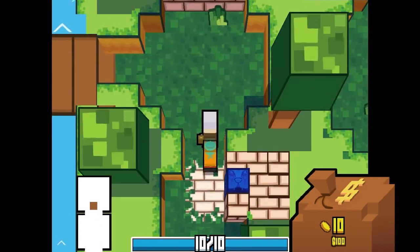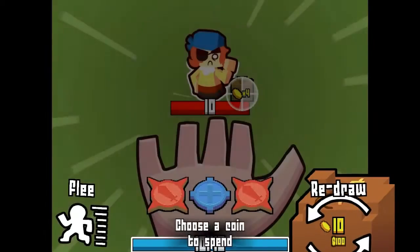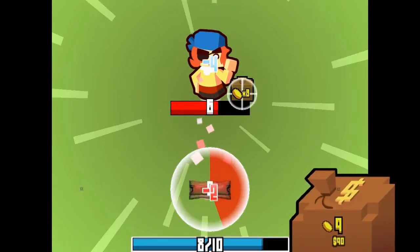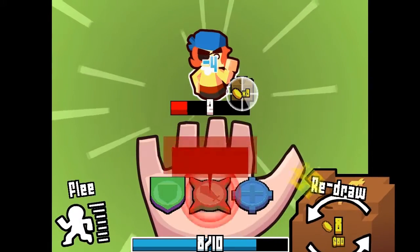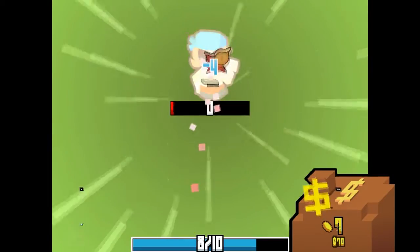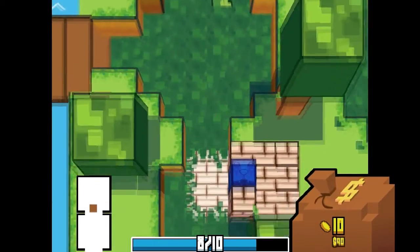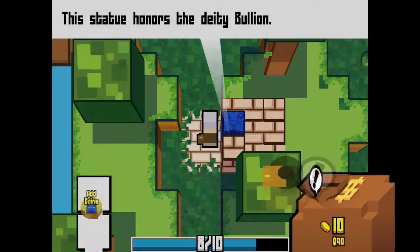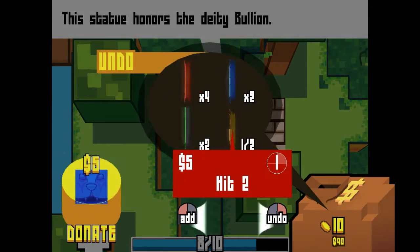So on to the gameplay part of the review. Coincrypt plays out like a regular style roguelike where the purpose is to make it to the end of the dungeon — or in this case, climb the mountain. As you progress from level to level, the game gets harder, changes style and artwork, new enemies appear, and cause game-changing casualties that make you start over from the beginning. Compared to the RPG style of most roguelikes where you level up and gain power as you go through the dungeon, Coincrypt takes a different approach.